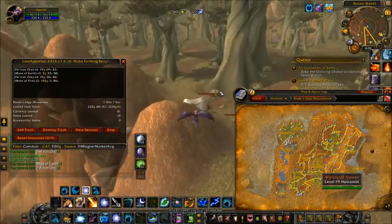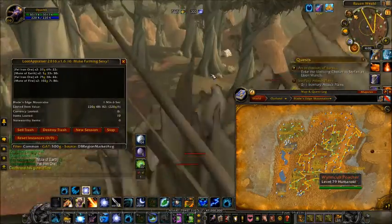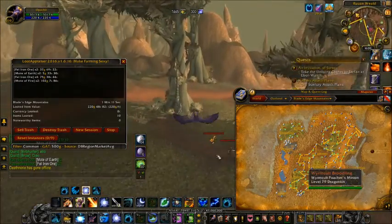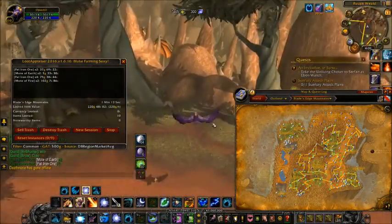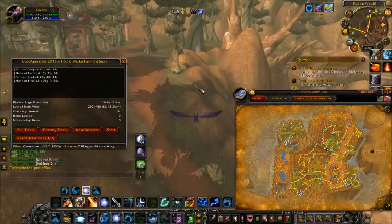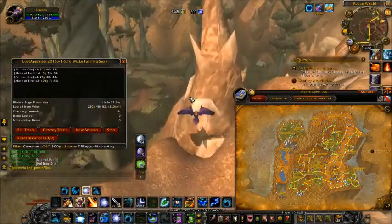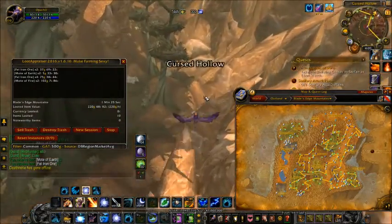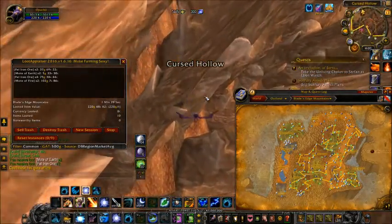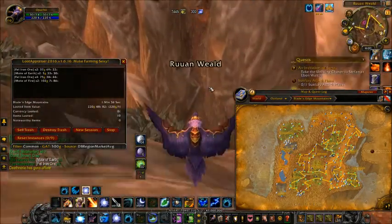I've already gotten two aquarium nodes off of this route. I actually created a smaller version similar to this one that was used for herbalism and mining, but because I am not an herbalist right now, I can't really share that one with you guys. So I went ahead and edited it a little bit to make it a pure mining route, and it seems to do fairly well for the most part.